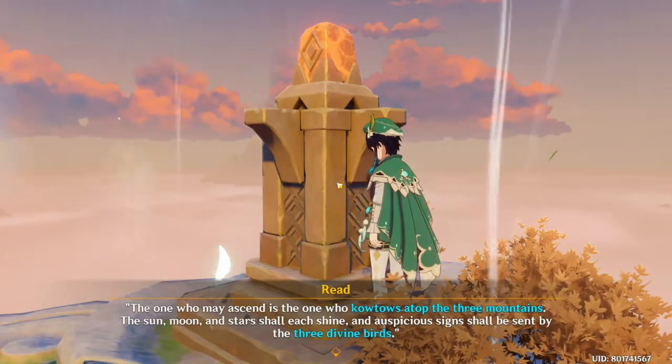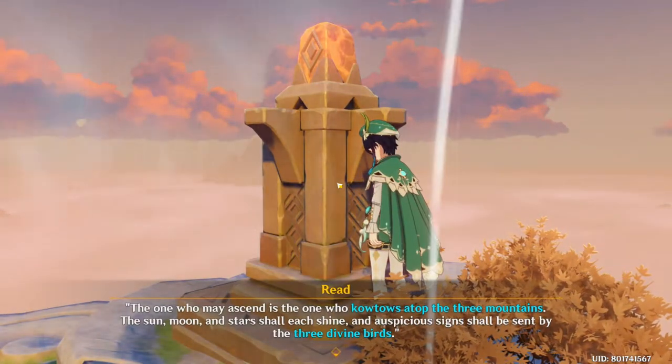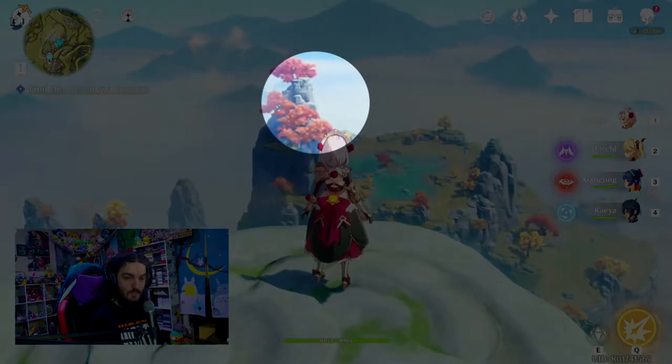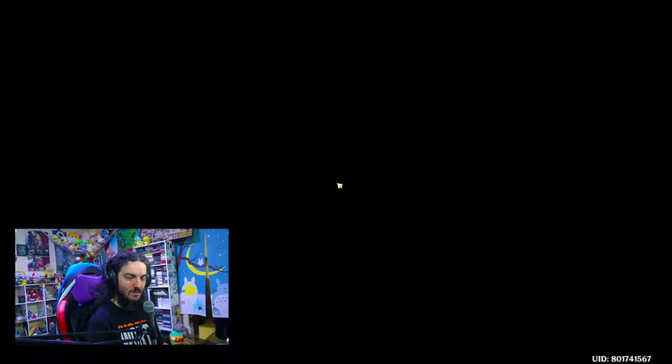Head to the top and activate the Statue there. It'll tell you there are three Divine Bird Statues to activate, and if you look around you'll see little shining indicators for the remaining two places on other mountains. Glide over to those peaks, climb them, and turn their Bird Statues to be facing the original tall mountain.